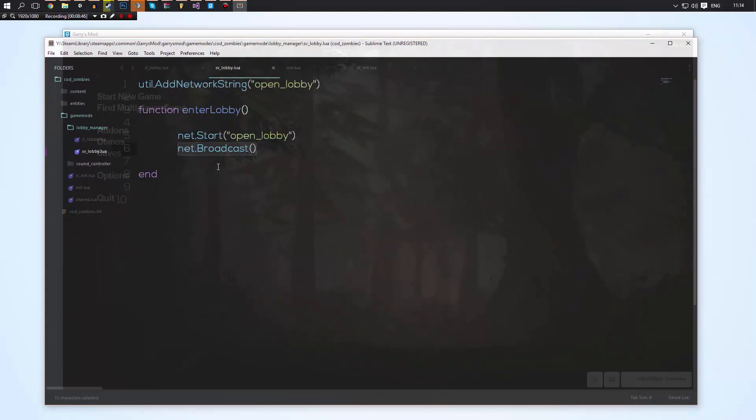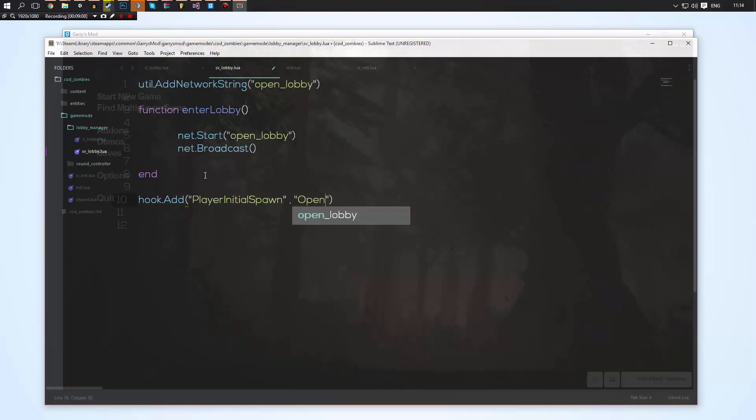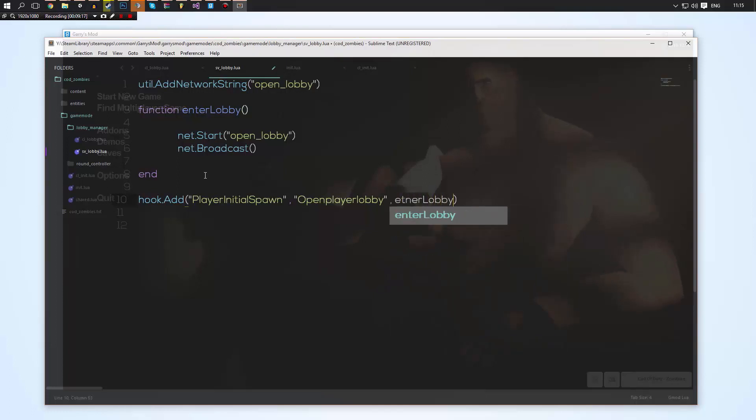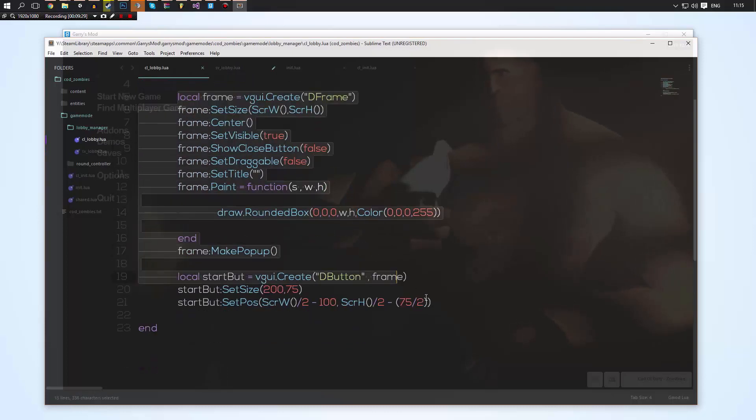We're going to go into the server side and add a hook — hook.Add("PlayerInitialSpawn", "open_player_lobby", ...) — and call the enter_lobby function. So whenever any player initially spawns, we're going to call the enter_lobby function, which is going to broadcast the message to our client and our client will open this lobby.